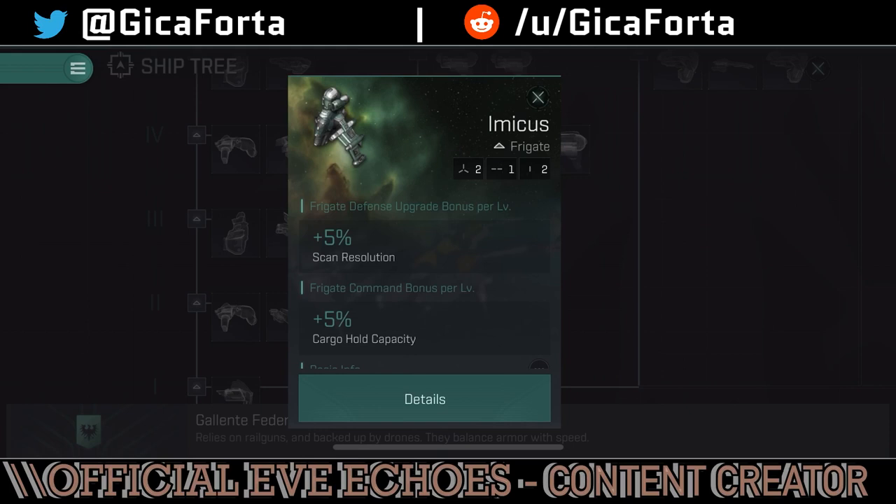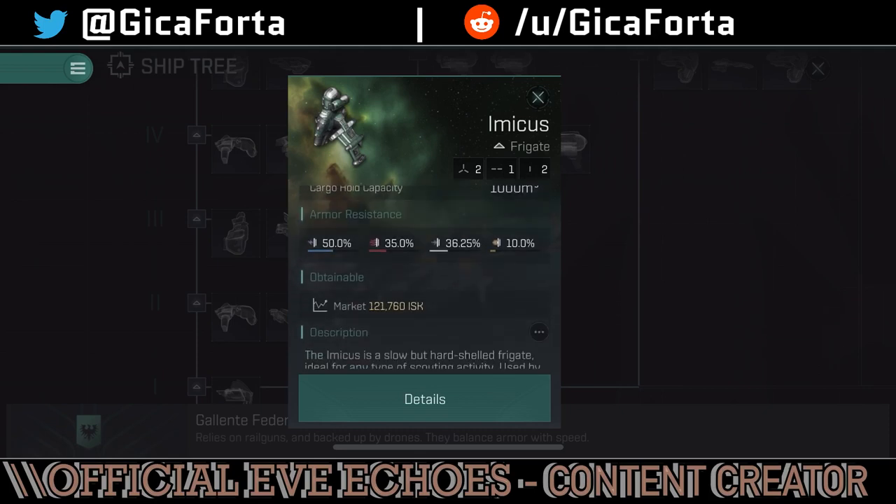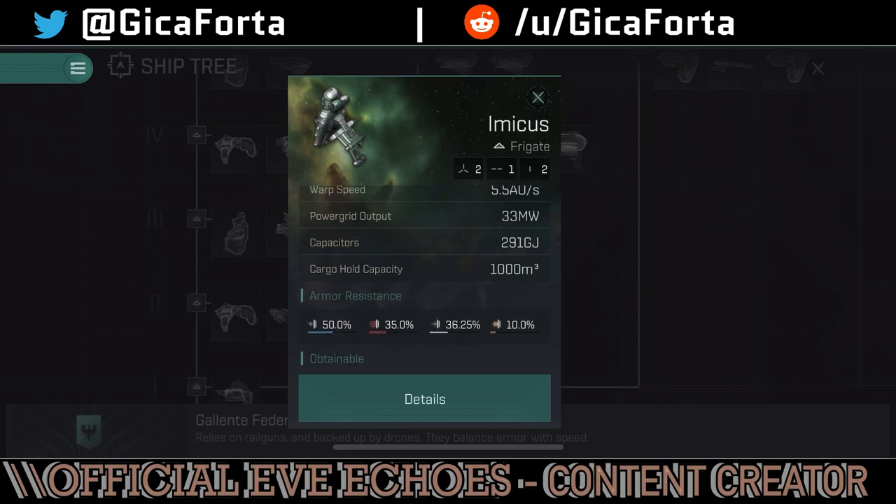The Imicus is a great frigate because it's a transport frigate. With the frigate command bonus per level you get 5% cargo hold capacity, and if you scroll to the cargo hold you'll see 1,000 cubic meters. It's an excellent agile fast ship for transport and early hauling contracts. You can go into the market delivery section and pick up contracts moving stuff from point A to point B. You can start gaining income offline since setting autopilot will let you move through systems and earn money.